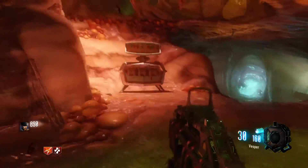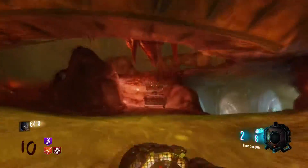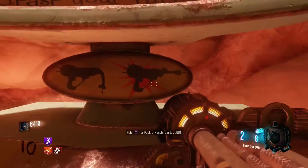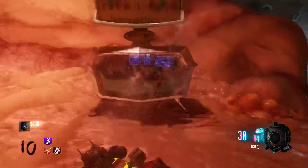After you've shot all of them down, the Pack-a-Punch will fall down. Run downstairs and there you have it — you can Pack-a-Punch all your guns. It takes around a million in two seconds — not even.